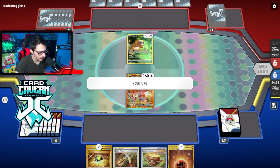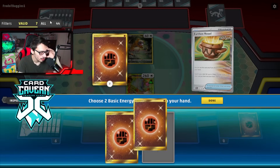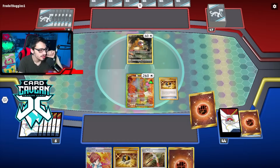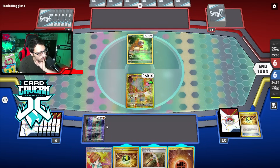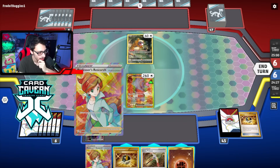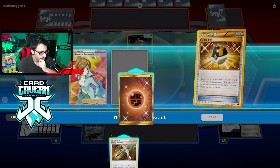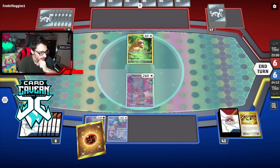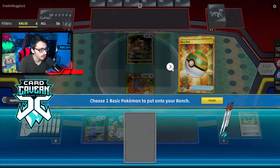Game one versus Chien-Pao — we're going first. Our start is okay but not ideal; opening Ursaluna is not great. We grab Tingloo and Squawkabilly off the bench. Debating whether to use Squawkabilly's ability, but since we want Snow Runt before the opponent gets Greninja set up, we go ahead and squawk. We draw into both Snow Runt and Koraidon — let's go!